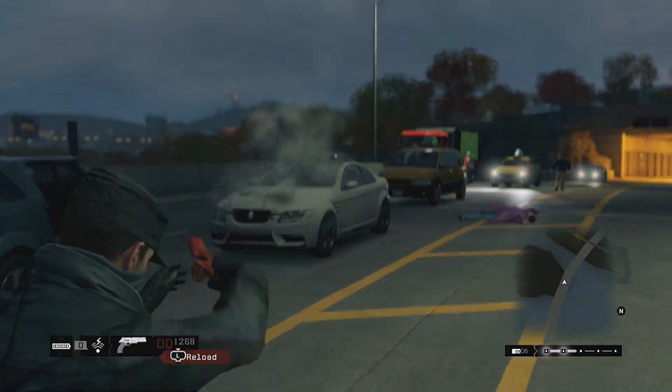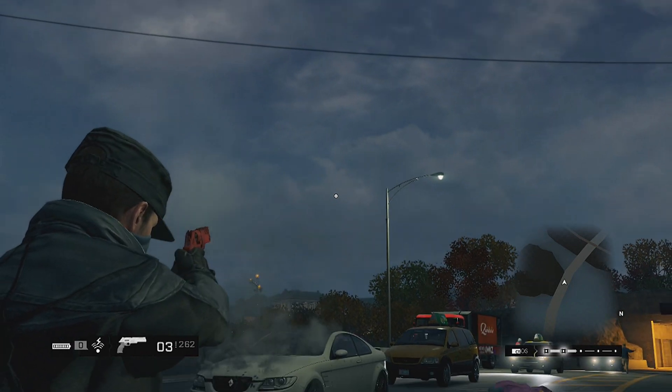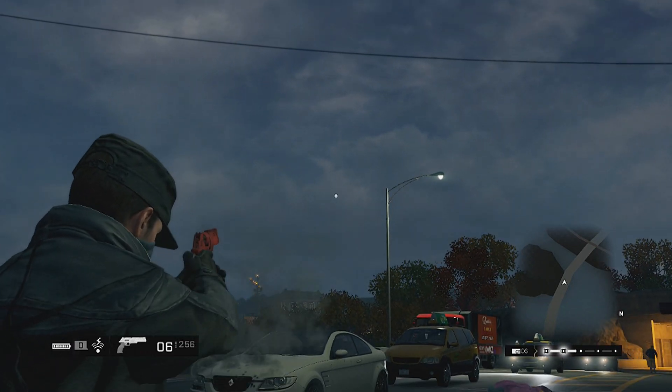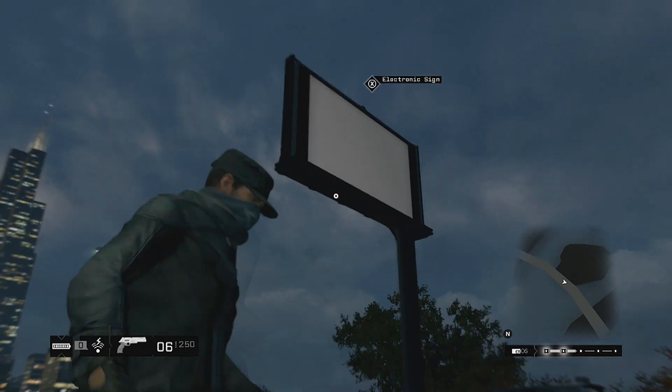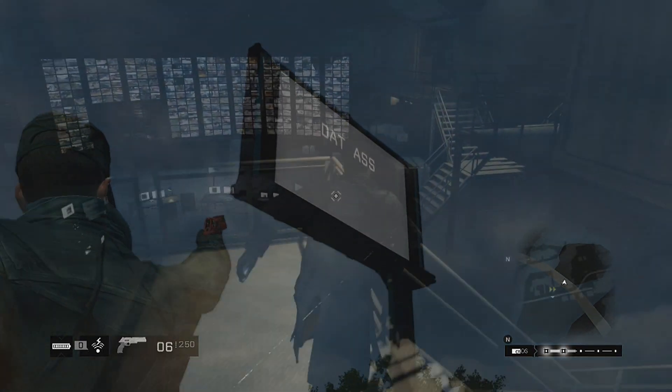The other weapon that you'll get is the Auto-6, which is actually included with the Cyberpunk outfit. A lot of people suspected that it would be the Cyberpunk gun, but it's actually called the Auto-6. There is no Cyberpunk gun anymore.